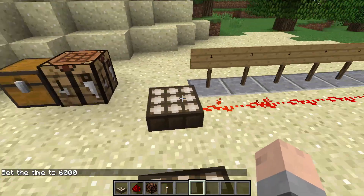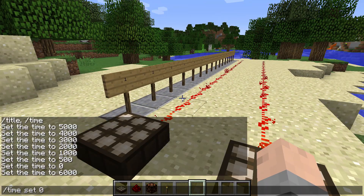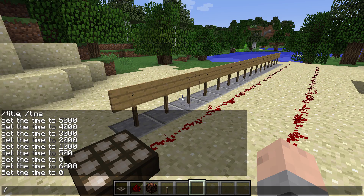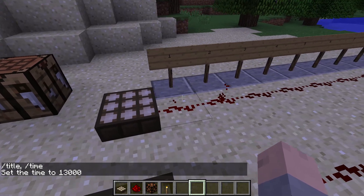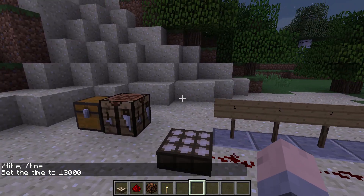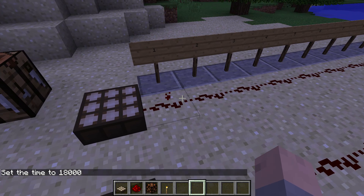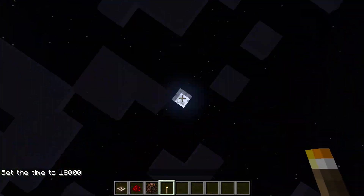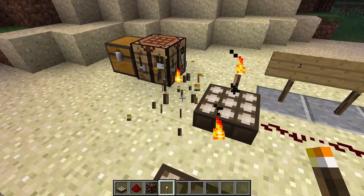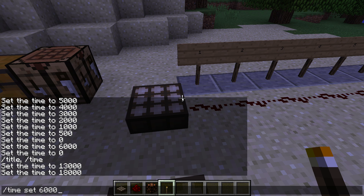What could you use this daylight sensor for? Well, it's really not good for anything at night because if we set the time to night — time set night, then to 18,000 — there's absolutely no sun to be seen. This will not detect torchlight; it will only detect sunlight. So that is useful to know — you can light up around it and the only thing that's ever going to affect the daylight sensor is the daylight itself.